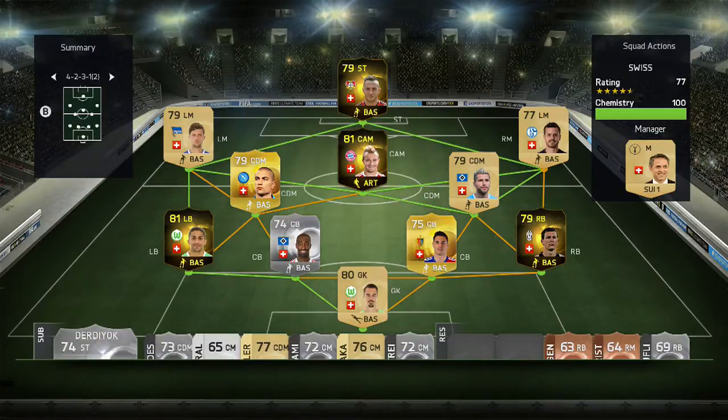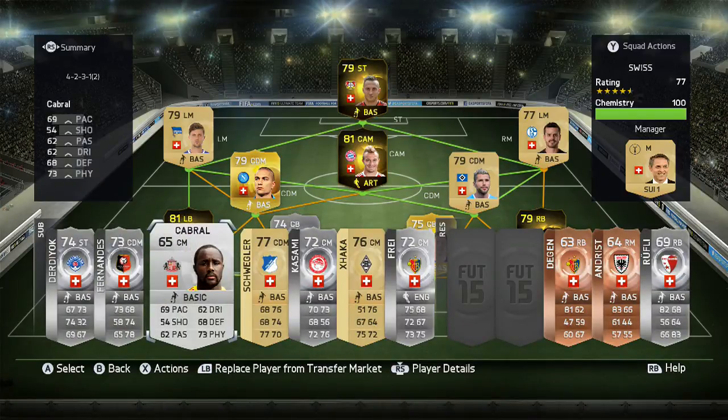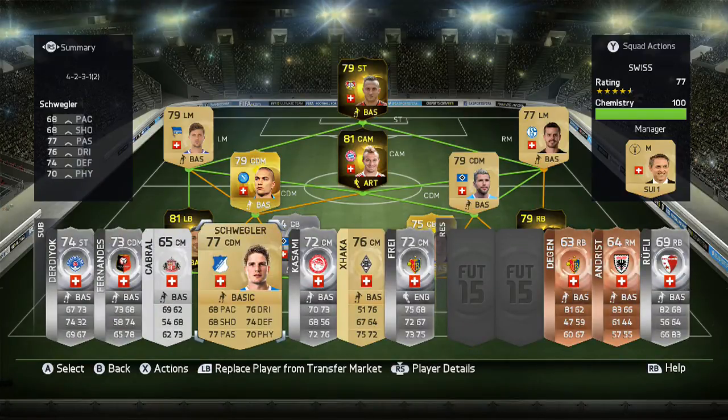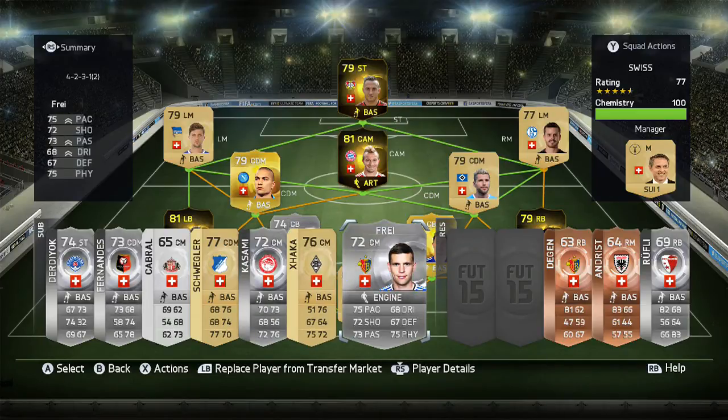We like to show our subs as well in our squad builders. Our Switzerland subs are Derdiok, Fernandes, Cabral, Schwegler, Kasami, Xhaka and Frey.